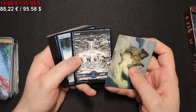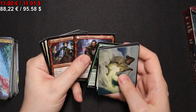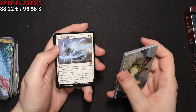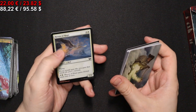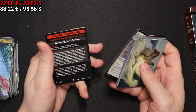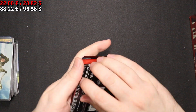With a full-art Island. We have a Hollowhaunting, a foil Heron of Hope, and that's it. Moving on to the next pack.